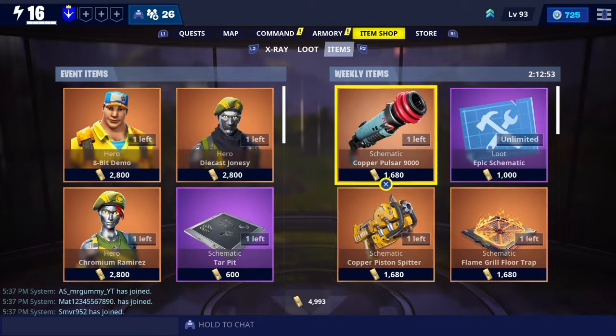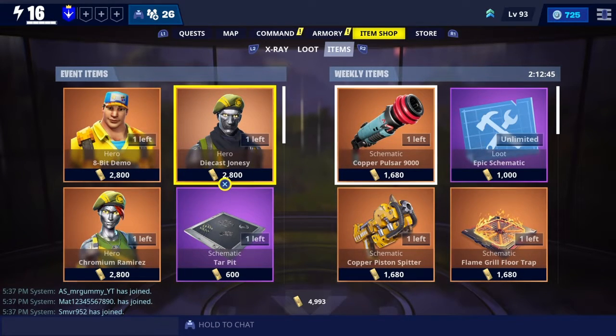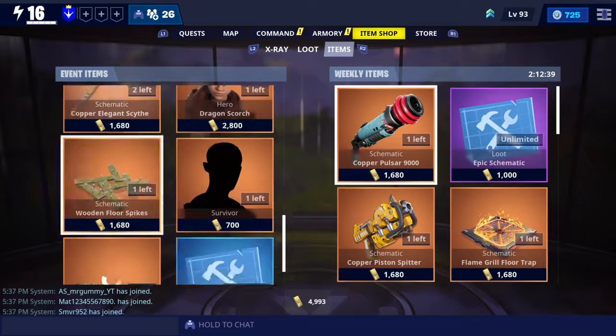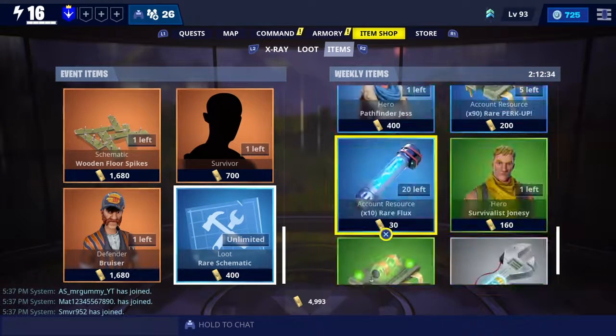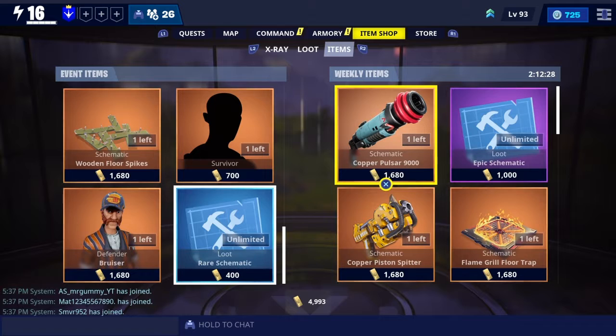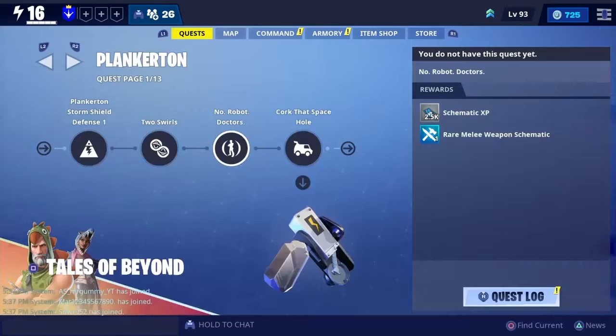This is your item shop. There's another currency — a gold bar currency. With these you can pretty much buy anything, similar to the item shop in battle royale. There are different heroes for sale, different weapons and schematics, and they change during events, weekly, and daily. These gold bars you get simply by just playing the game, and it's a really simple grind.